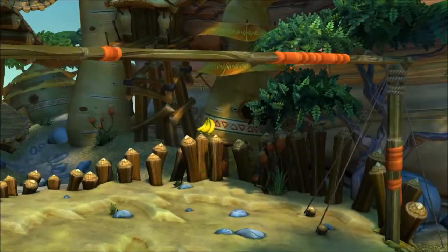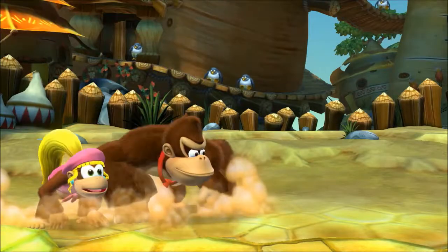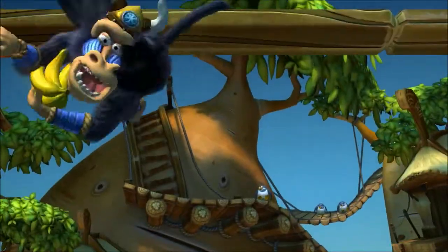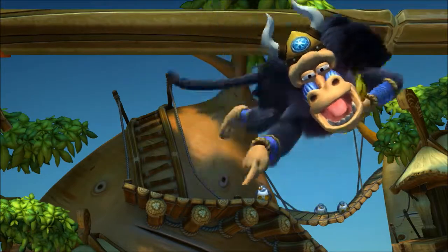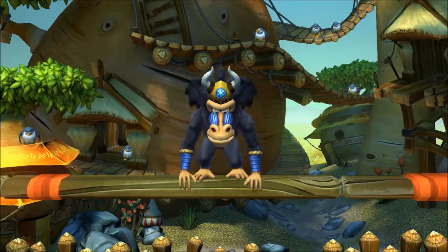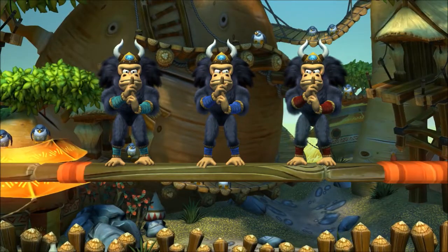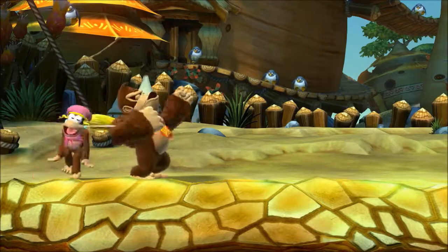We see some bananas underneath the pole — we want those bananas. We're not going to get them, because there's some other kind of strange monkey or something. Now there's three of them. The main one seems to be the darker blue one.